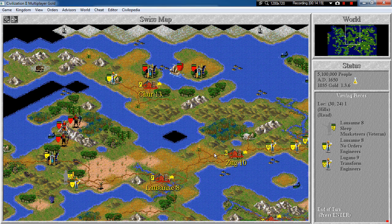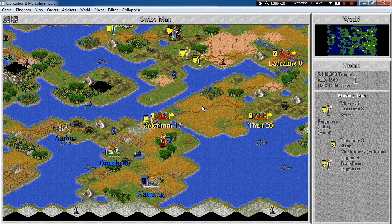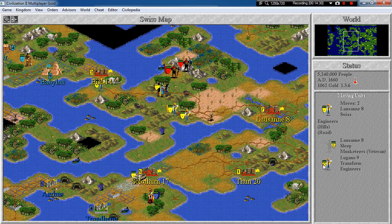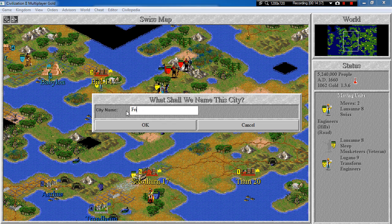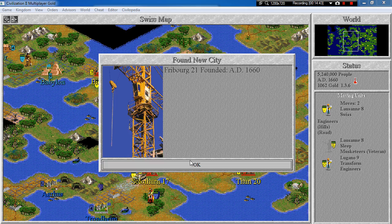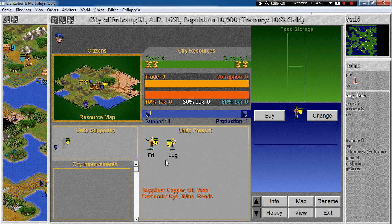Barbarians — not a threat. Is somebody transforming the terrain? Yes they are. So let's build a city. This one will be called Freeburg — city number 21 if I'm not mistaken. Let's have these guys be supported from here and make them fortify. Shield production 1 — that's not really cool, but I guess we'll have to do with that.